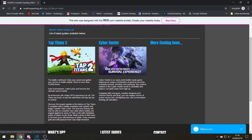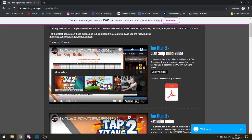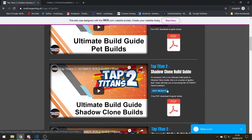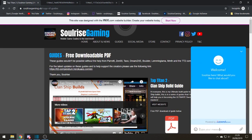There's also a guide section where I'm currently covering Tap Titans 2 and Cyber Hunter, with more guides coming soon. Each guide has a fully in-depth video tutorial with detailed bullet point PowerPoint guides and video animations. Each guide on the website also has a downloadable PDF you can take away for free to your computer, tablet, or phone. There's also a live chat function at the bottom of every webpage where you can send messages, attachments, and emojis directly to me.